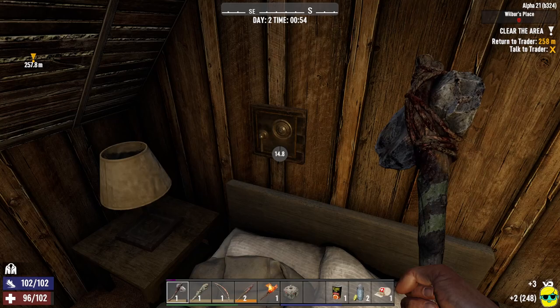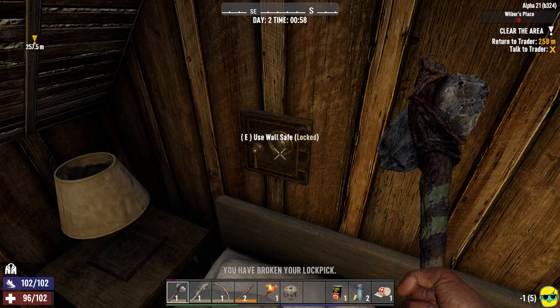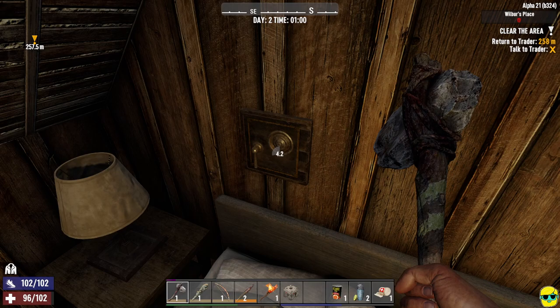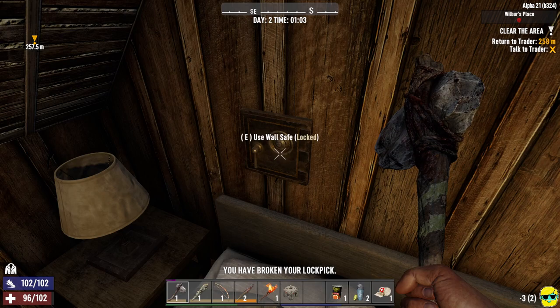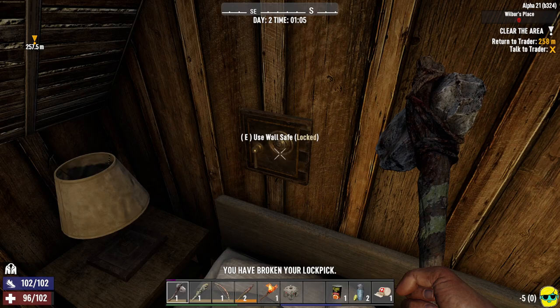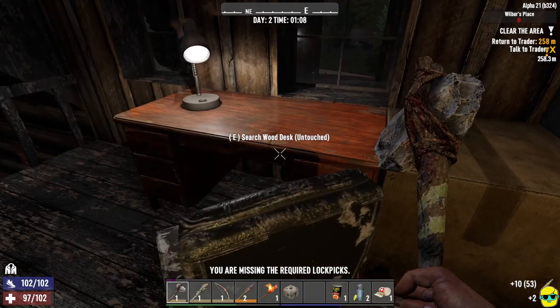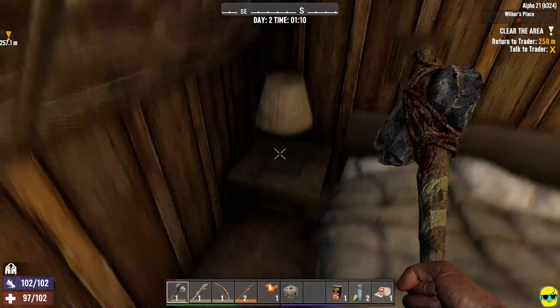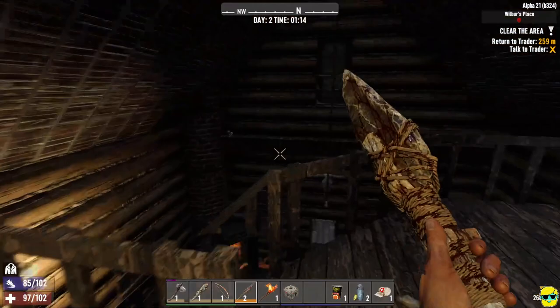Breaking some wall decorations, I find a safe hidden behind them — exactly what I said might happen. I try to open it with lockpicks — the timer doesn't reset, it resumes. I'm bad at picking locks, but even if you run out of lockpicks, you can just hit the safe with an axe, though it has 2,500 hit points so that takes a long time. Sometimes there are good items inside, but I skip it for now.